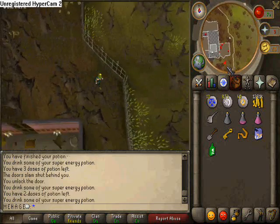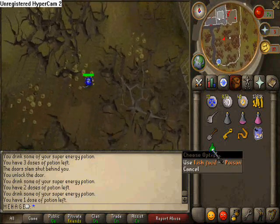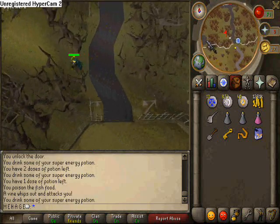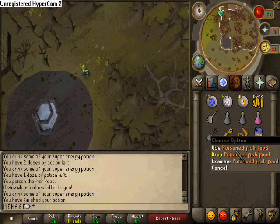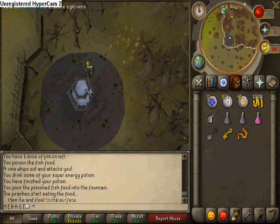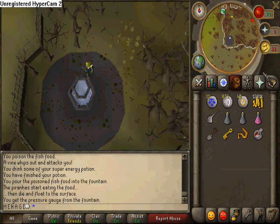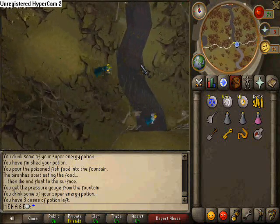So we go back out through the back door. This time we're going to take a little shortcut on the western side of the house, back down to the garden area — the haunted garden. As you can see the trees attack, so be careful, you might get hit for maybe two or three, but it's not really much to worry about. Just out here in the garden in the southwestern corner, use the poisoned fish food with the pond — you need to get fish food and poison and mix them together. Once you've done that, search the pond and you will get the gauge.